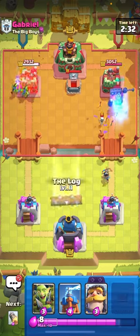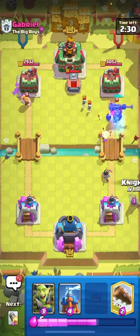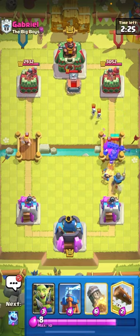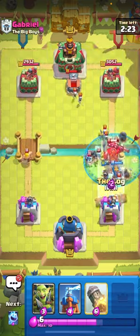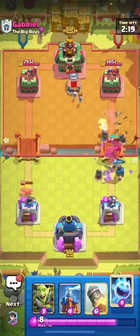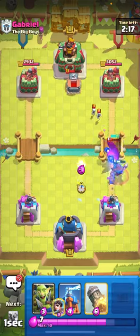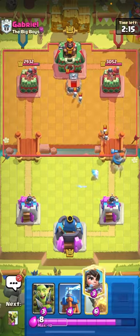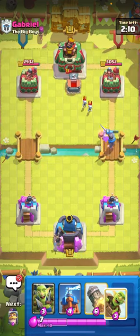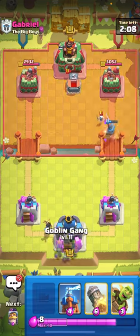Starting with the barrel: you want to barrel in the corner every single time until you know they don't have tornado. That's the biggest key, because if they have tornado they're going to activate their king tower every time. I'm just going to cycle a log on this to take care of the ability he popped. Your barrel is obviously your win condition, so you use it to get most of the damage.